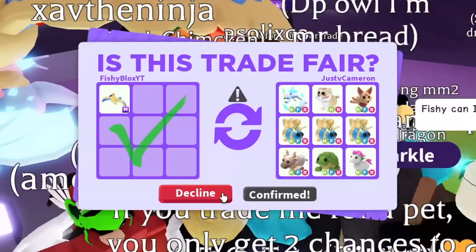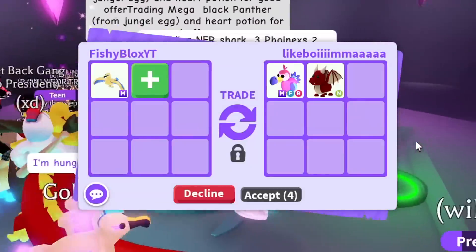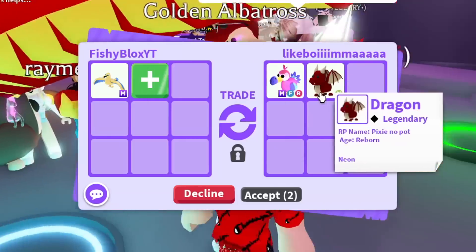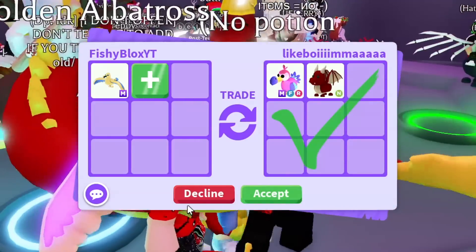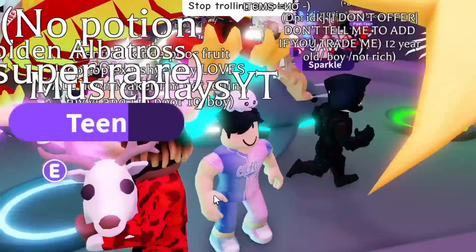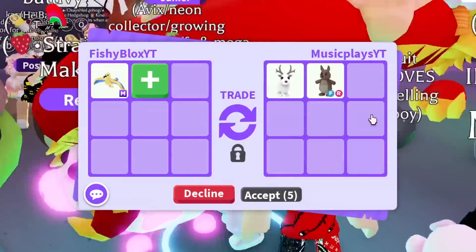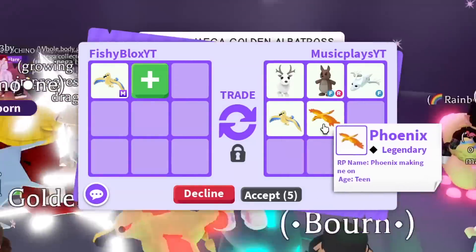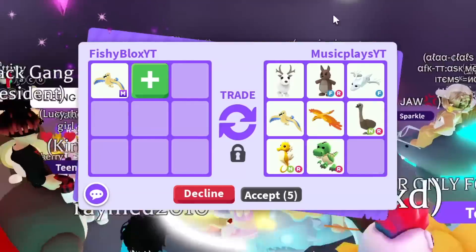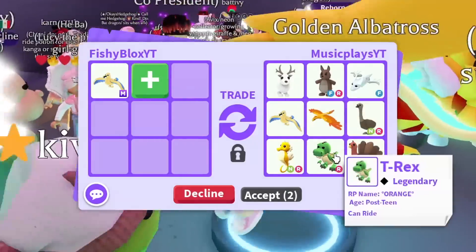So I switched servers and the first offer I got was a mega fly ride dodo and a neon dragon, but I really just don't want the dodo bird right now - not a bad offer though. On to the next trade, Music Plays YT put an arctic reindeer, fly ride kangaroo, ghost dragon, golden albatross, and phoenix. I don't think this all adds up to the mega golden albatross, so I can't really take the offer - though I do like a lot of these pets.